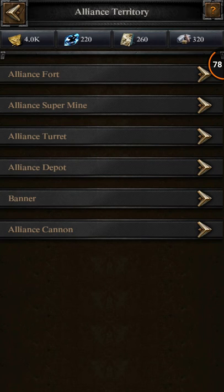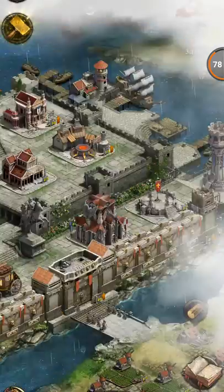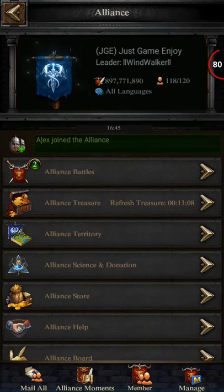So basically what you want to do is take your farms and put them in your main Alliance. We are pretty big.